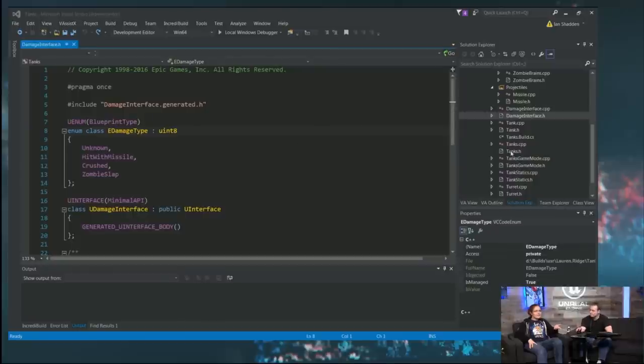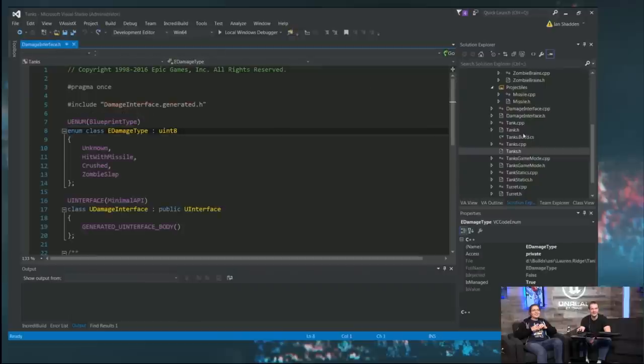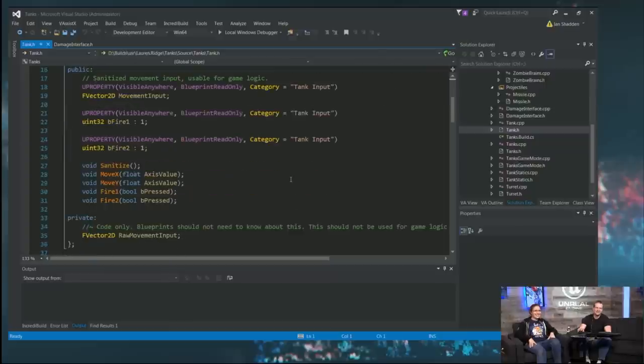What inherits this damage interface? We have tanks doing damage and zombies doing damage. So we need tank.h — not tanks.h, which is the main project file. Maybe next time we should name it something like 'tank zombie game' to make it more clear. But it was pretty obvious that was wrong right away.